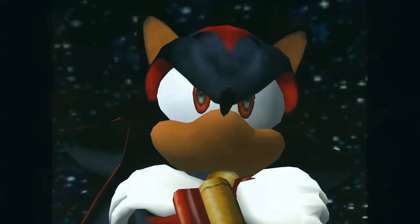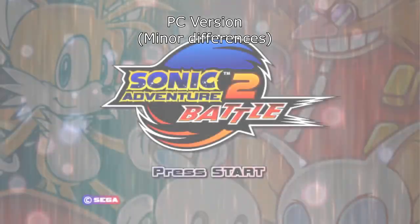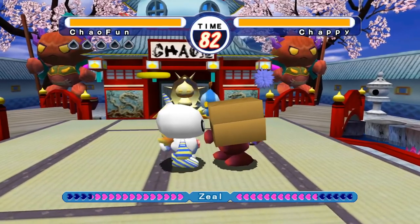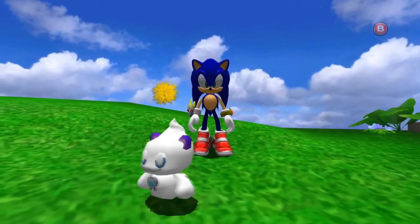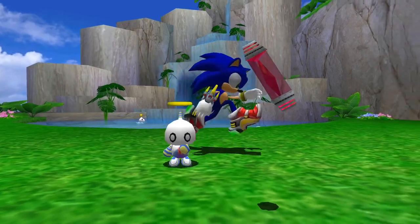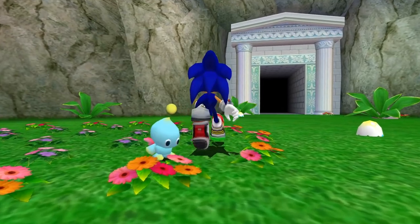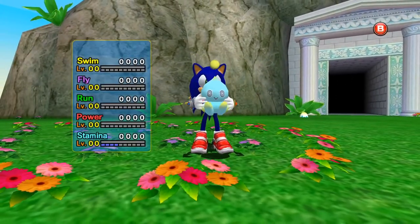In December of 2001, we received the sequel, Sonic Adventure 2. Sonic Adventure 2 expanded on the Chao system, adding Chao Karate, dark and hero Chao, and an overhaul to leveling, breeding, and AI. This was really where Chao gained their popularity. Just about everything was made easier and better, making this the ideal game for Chao.